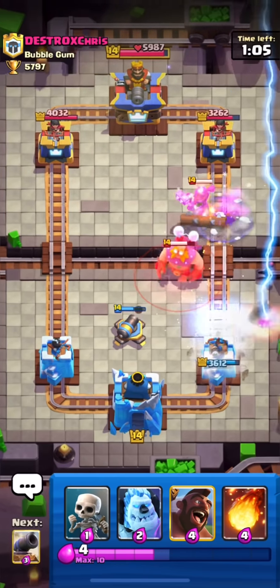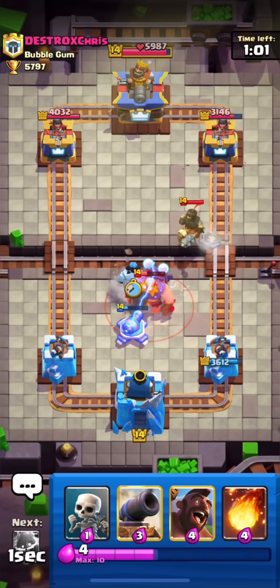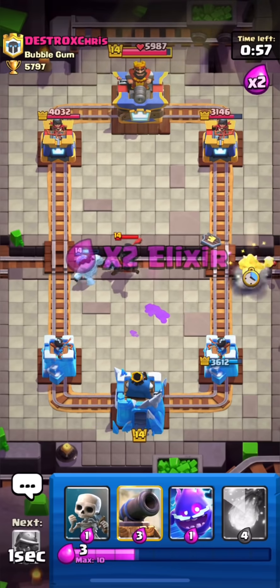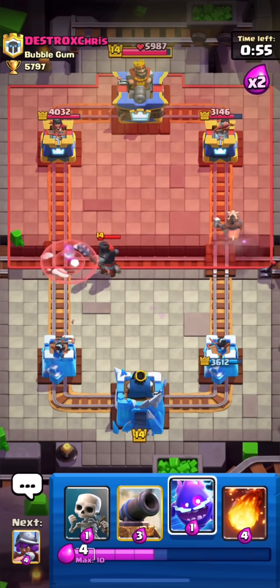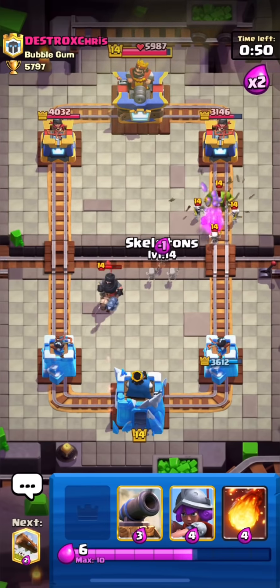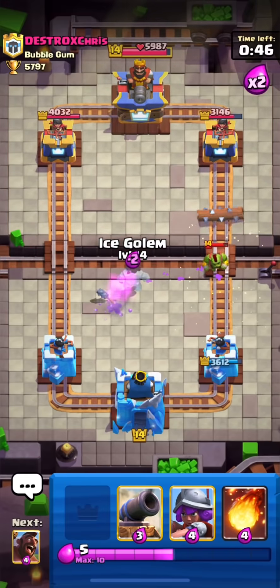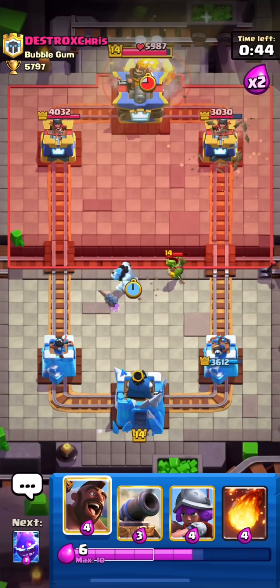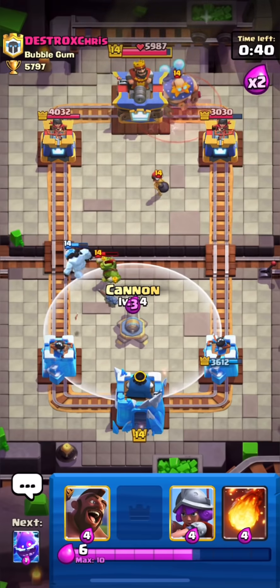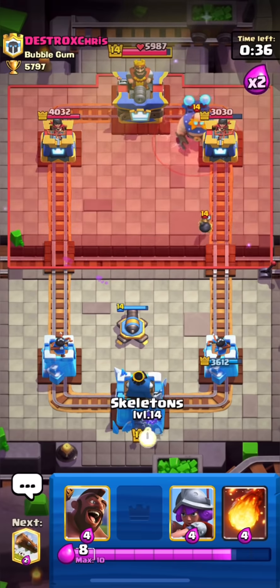He just used his dark prince — I'll wait and kite it, because dark prince can be annoying if it gets a connection to the tower. I'll kite his dark prince and log his brawler, then kite it with ice golem. He's coming up with another electro giant push, so I'll put down my cannon first and wait for his push.